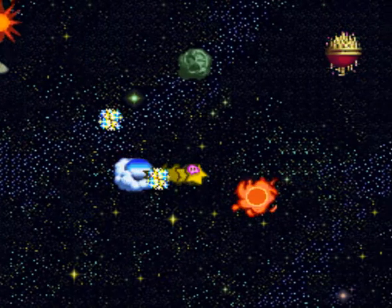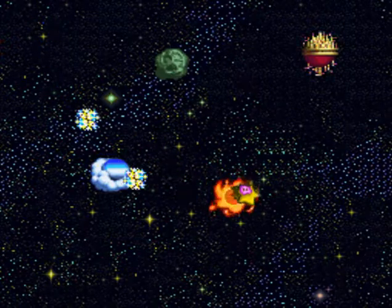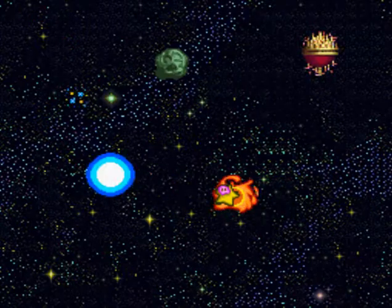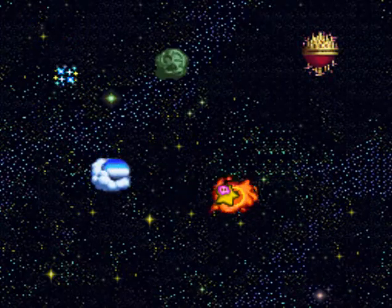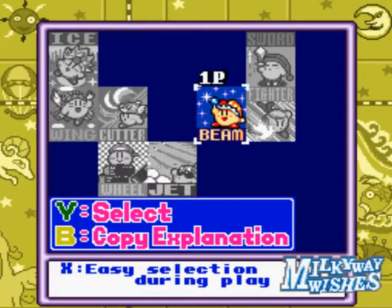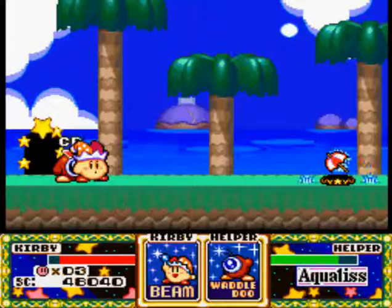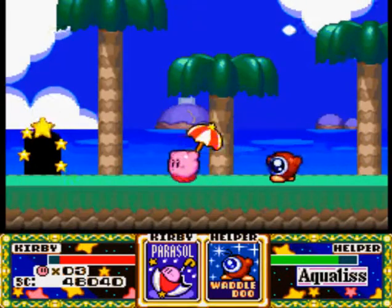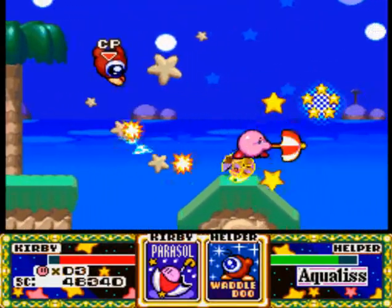Our next world is going to be this little sun area right here. But I'm going to take a quick pause break and I'll see you guys back at the ocean world. Okay, the reason I went back to the ocean water is because I did indeed forget an ability — the Parasol Ability. It was hidden behind a door that I unfortunately passed by earlier. So now we got the Parasol Ability.